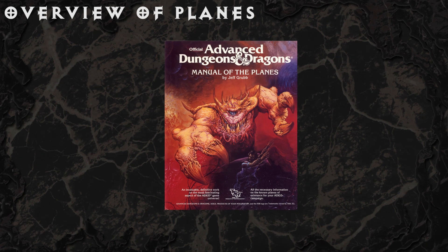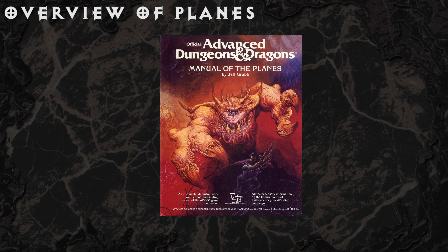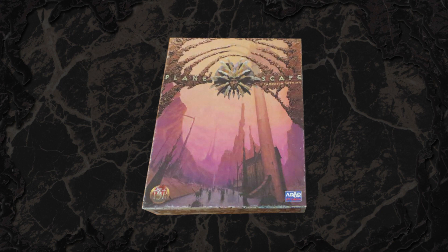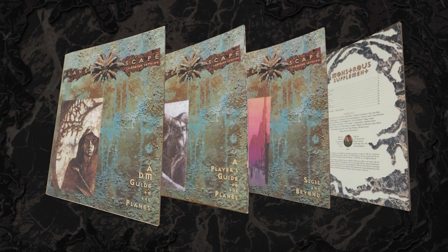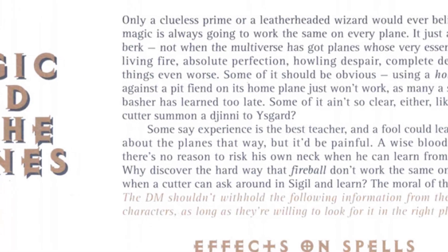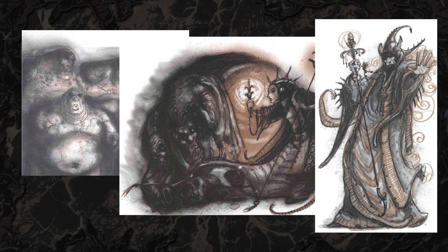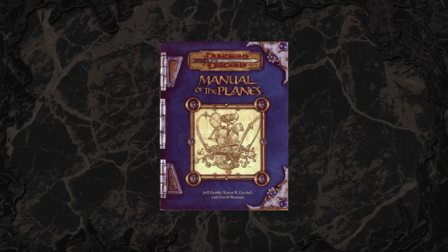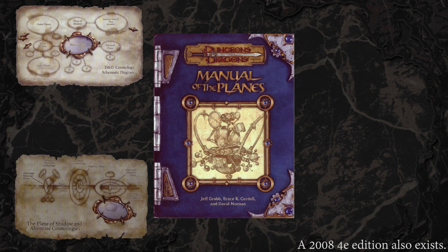With all due respect to Jeff Grubb and the team who started it all in 1987 with Manual of the Planes for AD&D, Planescape brought something more to the table with largely the same material. The books that make up Planescape are clearly a classic — you get that feeling in the first page or two of the DM's Guide to the Planes. The conversational tour guide writing style, filled with brash planar jargon combined with the mad scribbling artwork style, make for a very unique experience. Jeff Grubb and two other headwriters attempted a Manual of the Planes again in 2001 for third edition D&D, but did not capture it.